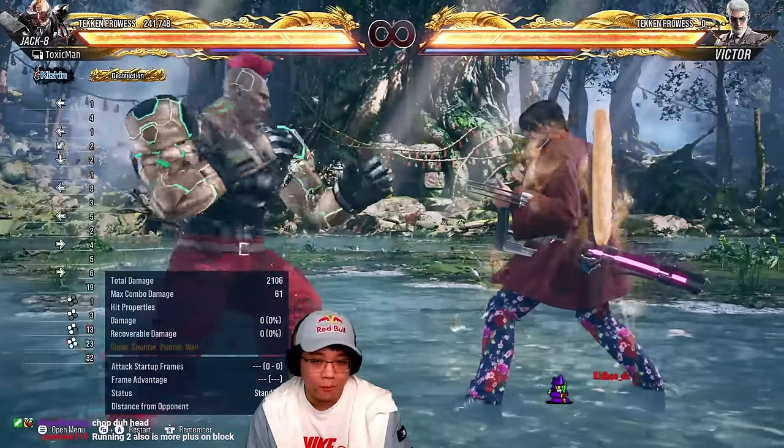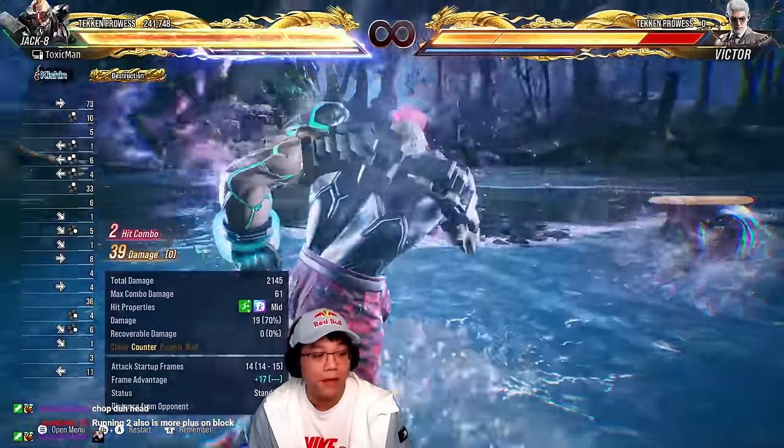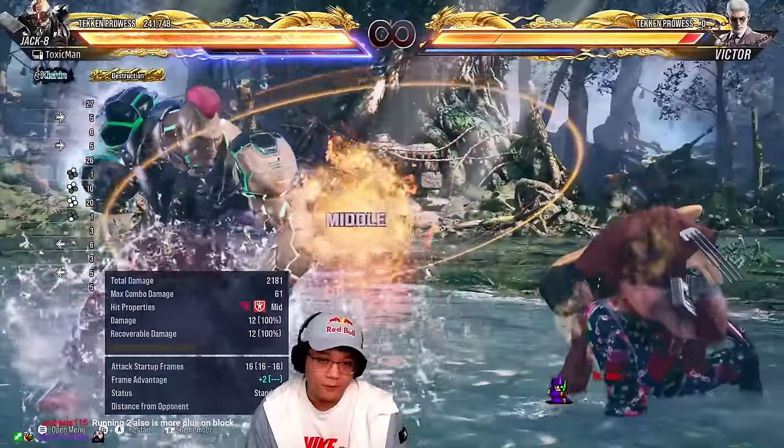Also new in this game is down four four — this kick. On counter hit you get a free back two followup. It's good for tracking as well.